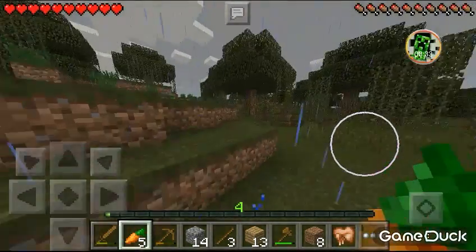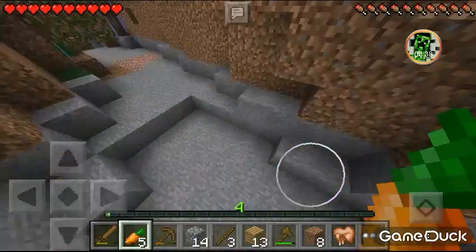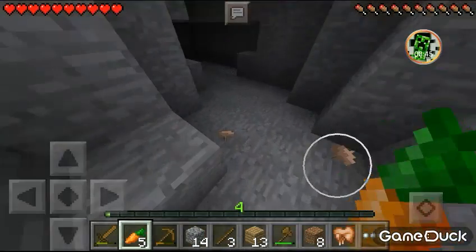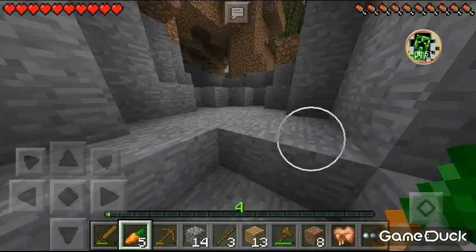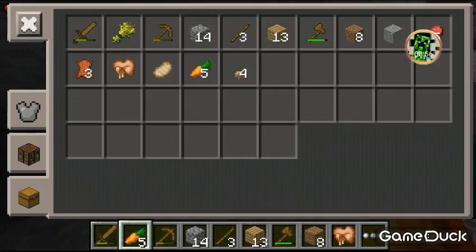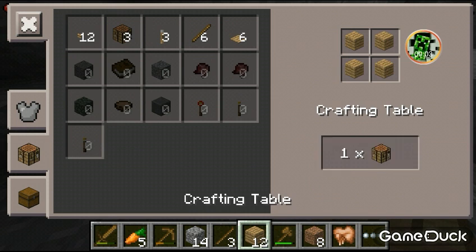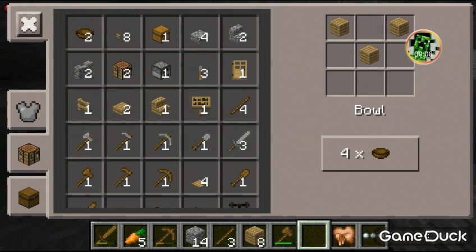There's a big deposit of coal right here. Really? Yeah, another mine over here. I'm just collecting it by myself. Why did I make a button?